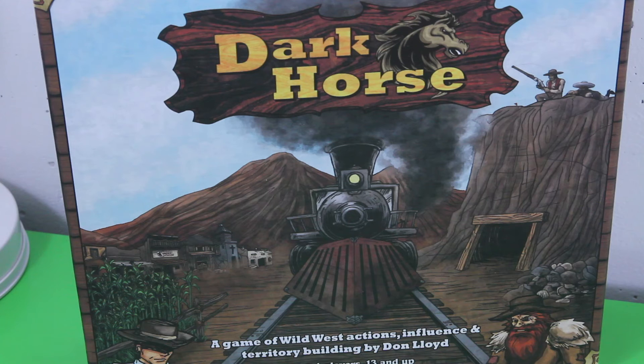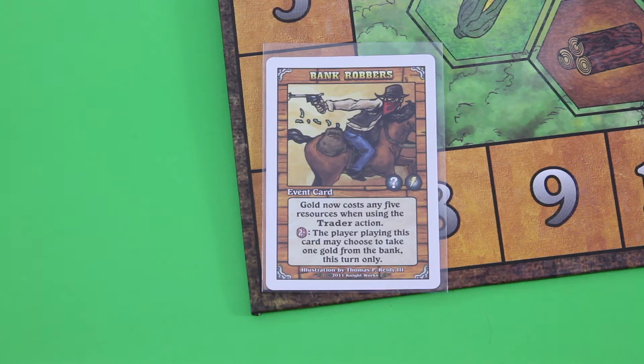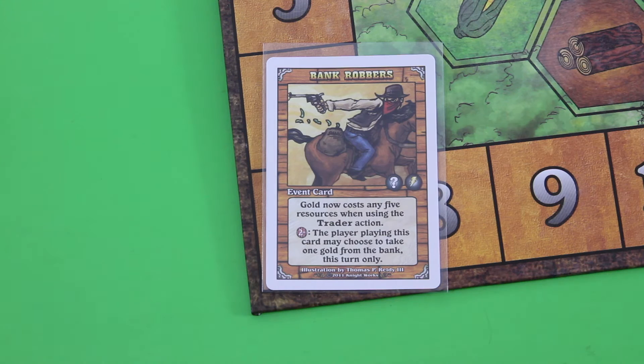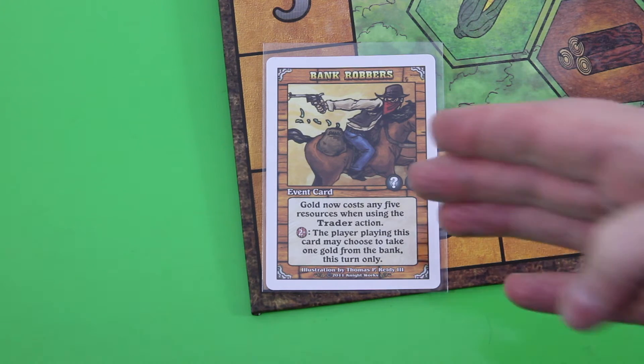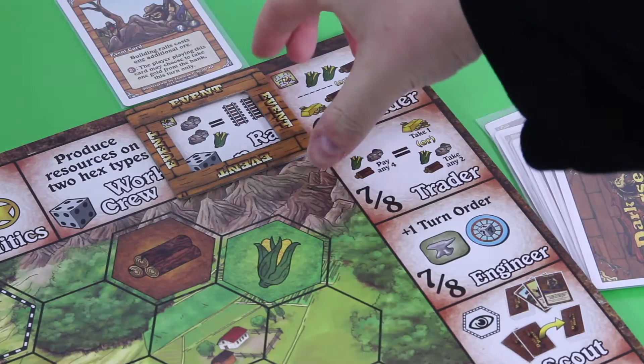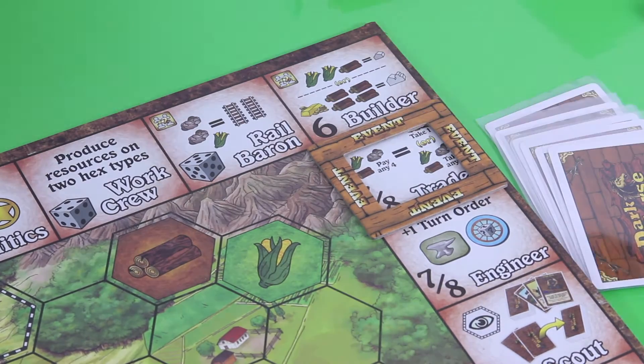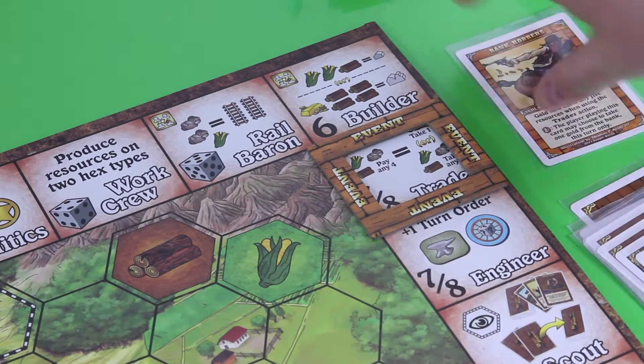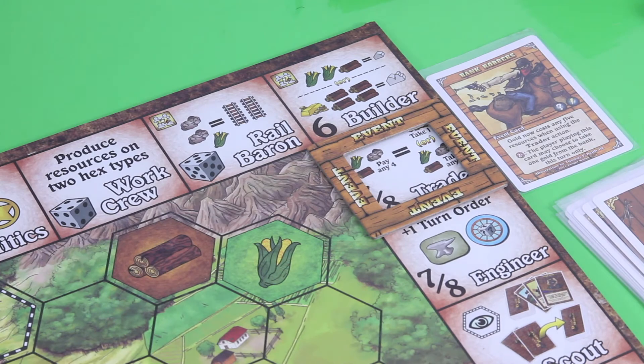Welcome back to my playthrough of Dark Horse. This will most likely be the last episode — I'll play it to the bitter end today. One thing I did wrong during the last video was discarding the bank robber's event card. Even though I opted for the second paragraph, the event card itself still has to take place. So unfortunately I have to move this event to the trader. The train robbers get discarded and we will have the bank robbers now in effect — and this is really bad news.